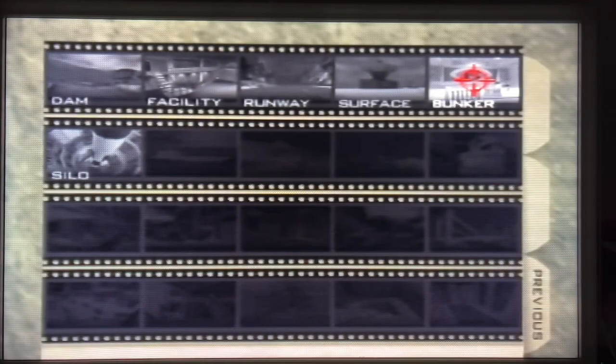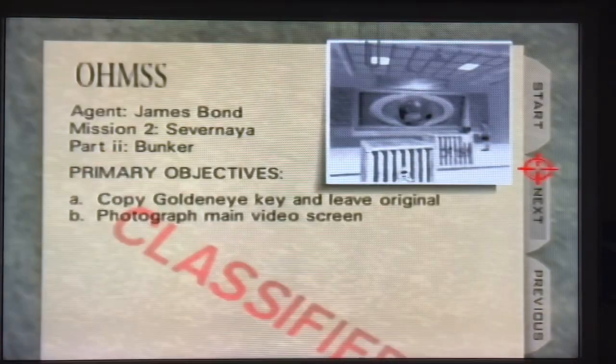Level 5 is Bunker, Agent setting. We have to copy the gold and I-key, leave the original, and photograph the main video screen.